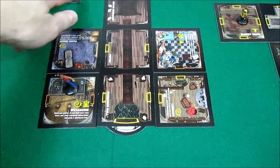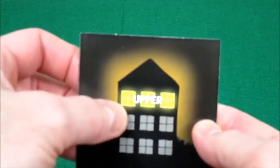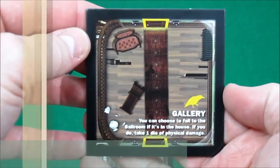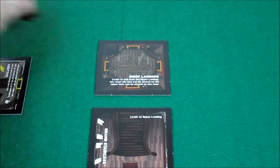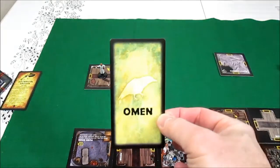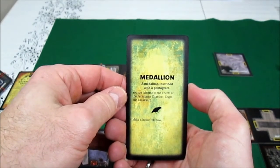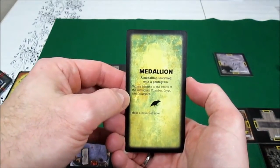Up next, the professor, who is up in the roof landing. He's just going to take one step to the left. We draw a tile — it is upper, so that applies to the roof and to the upper floor. He finds the gallery, and it's an omen. You can choose to fall to the bathroom if it's in the house — it isn't — and if you do, take one die of physical damage. So he's not doing that. He's in the gallery and must draw an omen card. He finds a medallion. A medallion inscribed with a pentagram — you are immune to the effects of the pentagram chamber, crypt, and graveyard. The medallion prevents him from having any problems in those rooms.